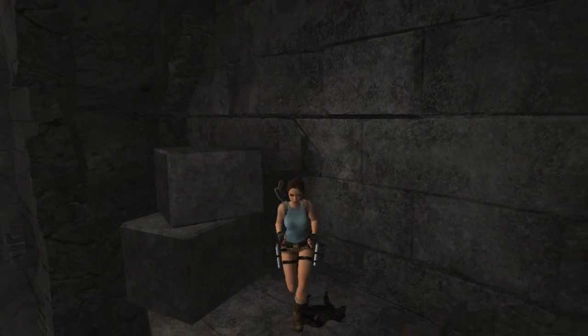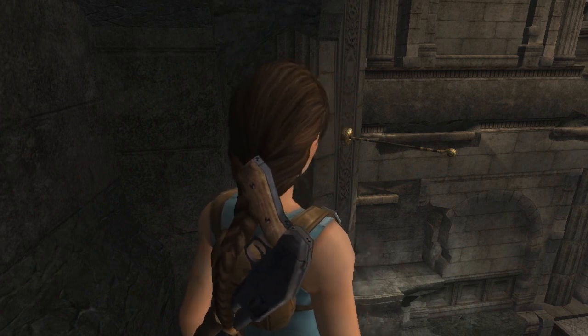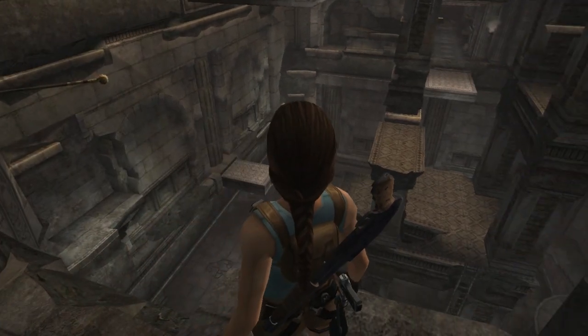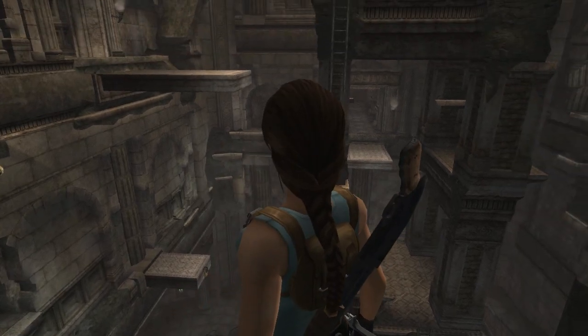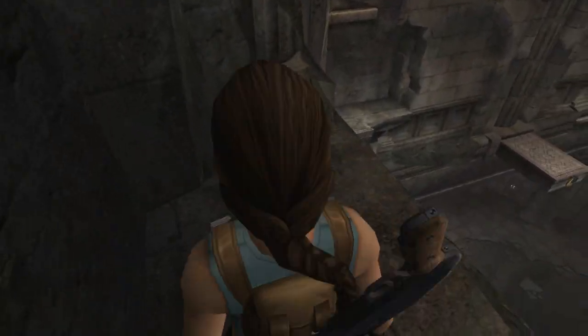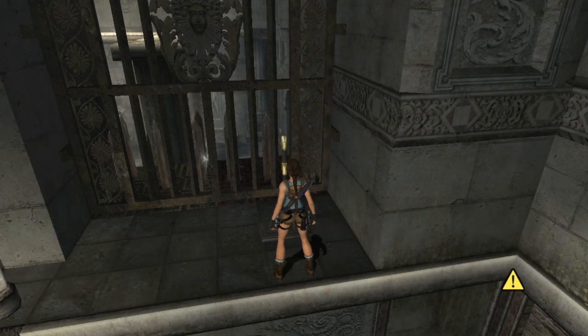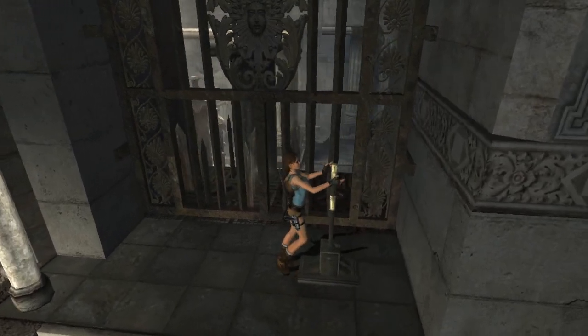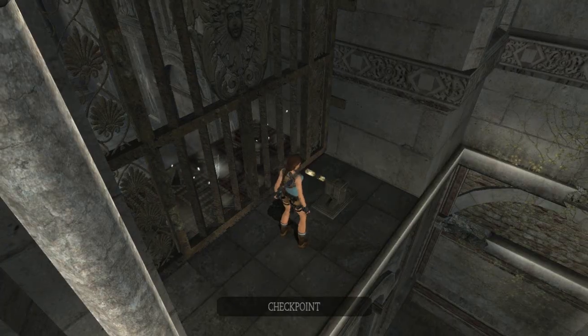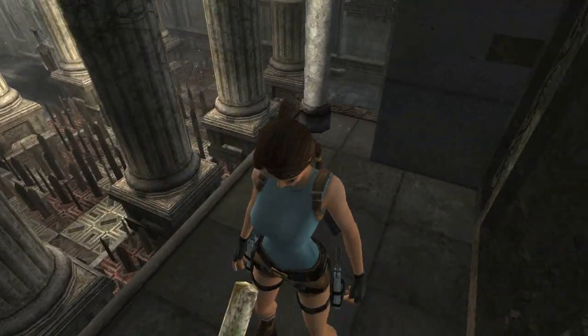And there you have it, ladies and gentlemen. All that's left is Damocles, which, not only is it the hardest puzzle in my opinion, it's also the hardest artifact. Once you navigate your way to this part of the Damocles room, just pull this little switch here and that will make those spikes go down. Which is great.